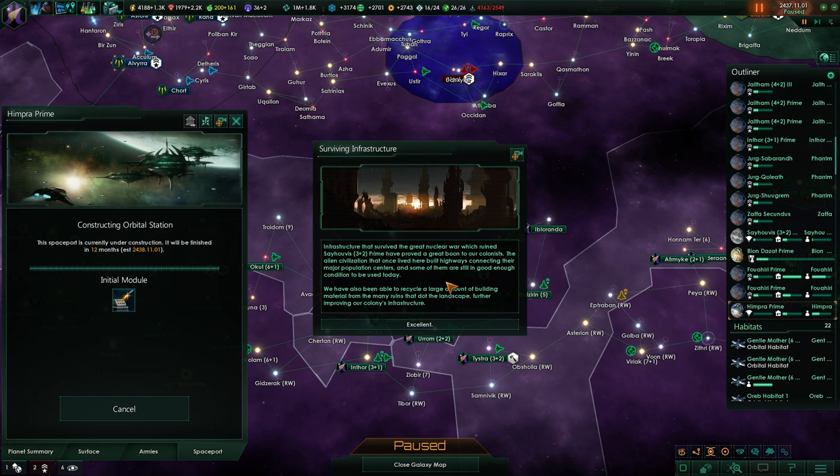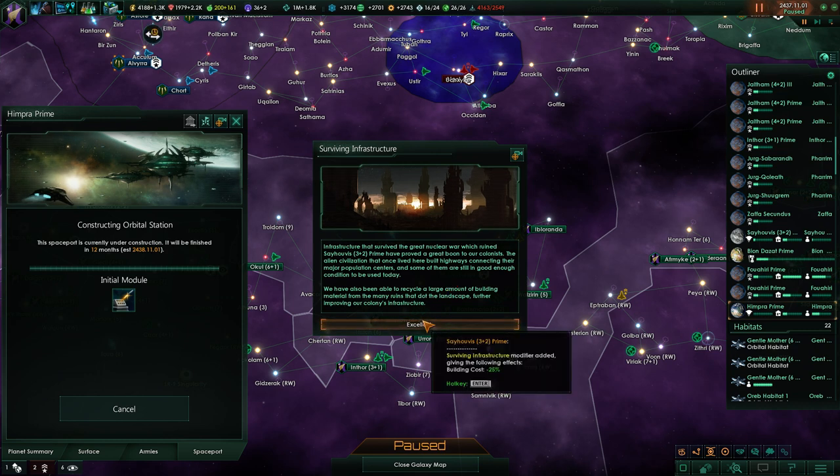A colony event: surviving infrastructure from an alien civilization that once lived there has proved a great boon. They built highways connecting major population centers, some still in good enough condition to use today. We've also been able to recycle a large amount of building material from ruins dotting the landscape, further improving our colony's infrastructure.